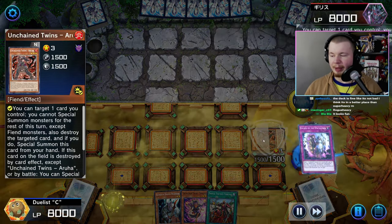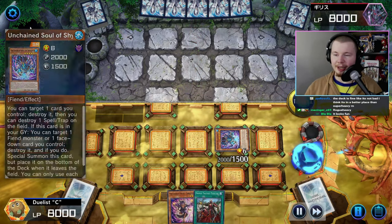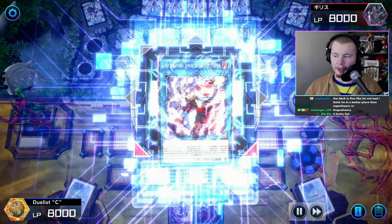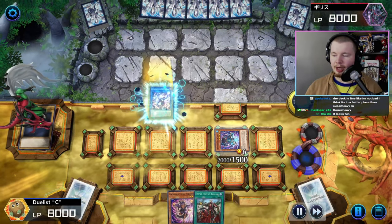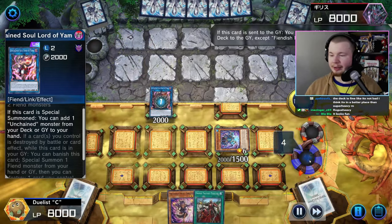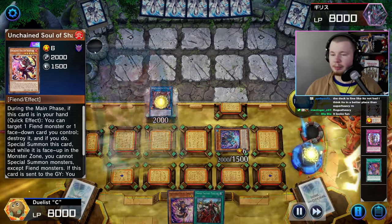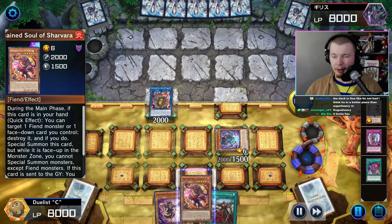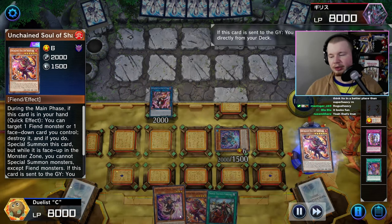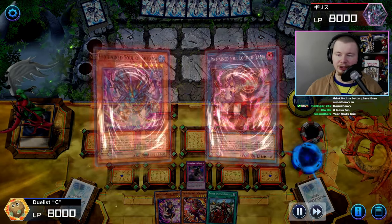We go Abomination's Prison, which searches an Unchained card. We set our Escape so we can pop it with our Aruha, and it triggers in the grave to summon out the Unchained Soul. We normal Rhino Warrior to summon Yama — Yama can add an Unchained card from deck or grave to hand. Then we trigger the Fiendish Rhino Warrior in the graveyard, dump Sharvara, and search a Sharvara with the link monster.